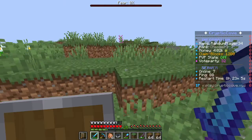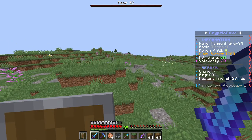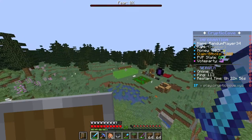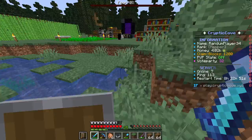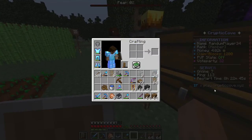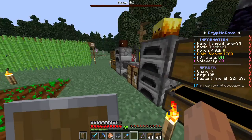I also got fire aspect on my sword - I spent two diamonds. You know what, let's just do something. I made a brewing stand, so we can get a cleric, and then we can try to level it up to get a bunch of ender pearls. So let's make a brewing stand and go to the village.